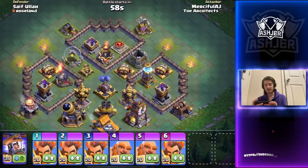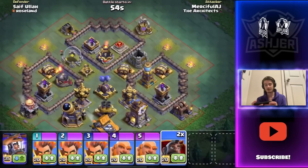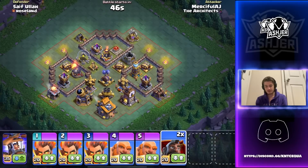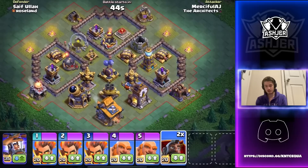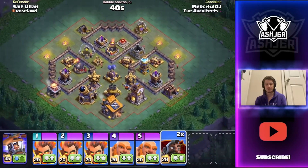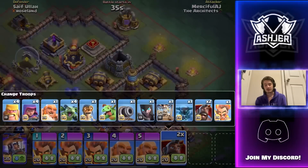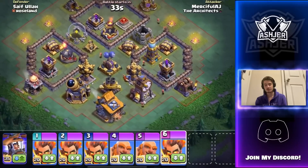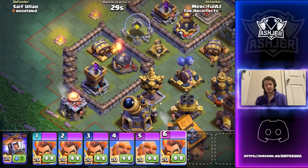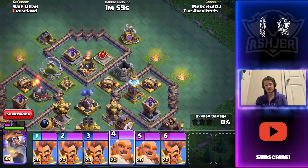We're into our next base against Syfe Ula. I see a lot of good value — I'm going to switch to hog lighters to make sure we have tanking if we need it. Look at the space here: we can chain onto the gold storage, the builder hall, the double cannon — there is a crusher upgrading but I'm not planning to go in from there. I'm actually going to change to a fourth electrofire wizard. I think we can take this base down quite easily.